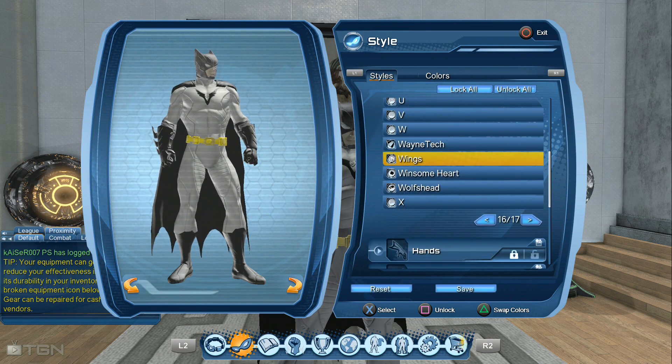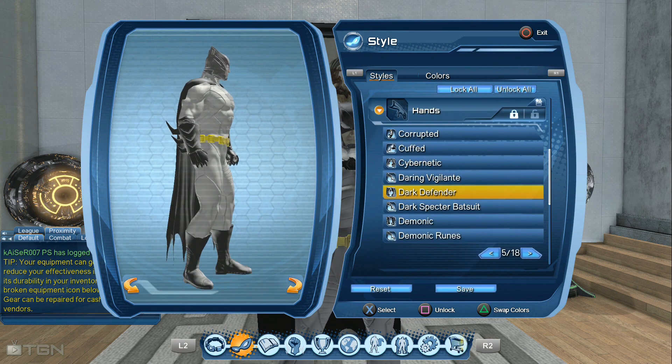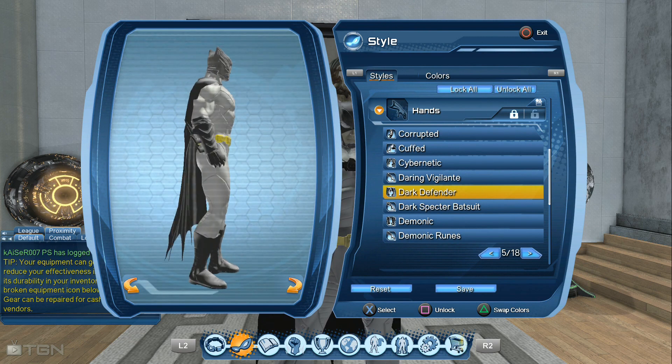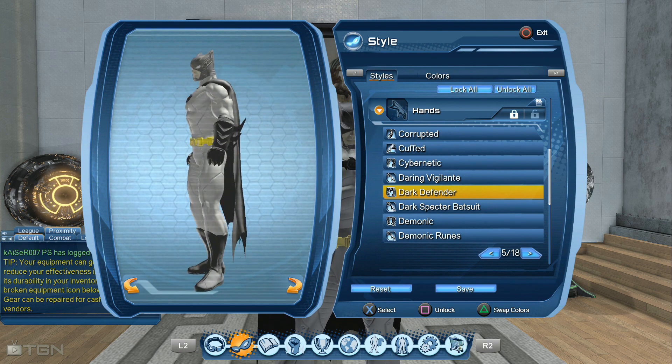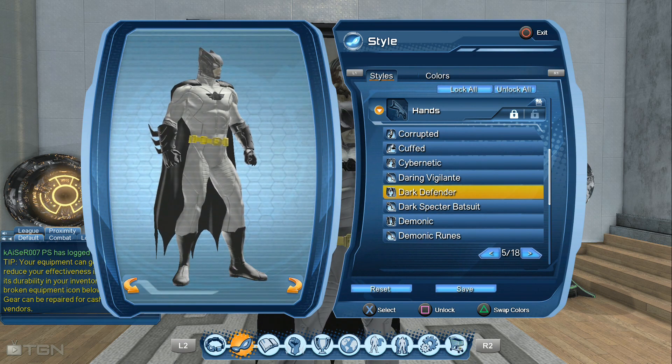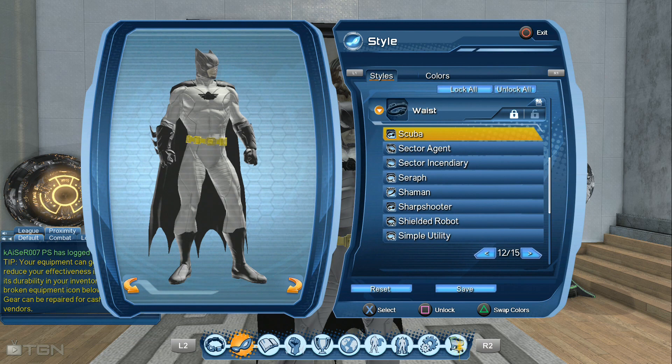Some other players also prefer the wings emblem. For the hands, I use the dark defender hands. You can get them from the briefings at the family union T5 operation alert for players. For the belt, I use the scuba belt.